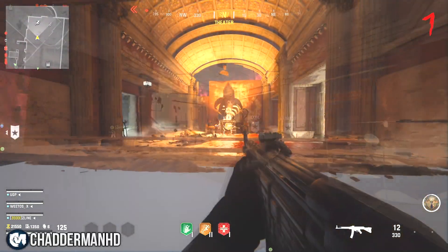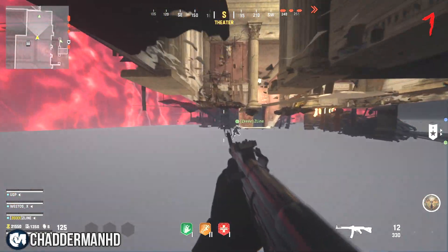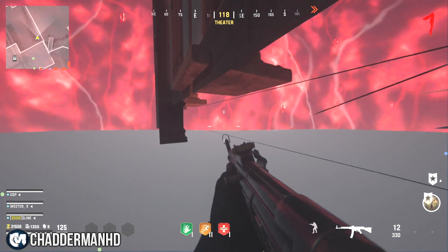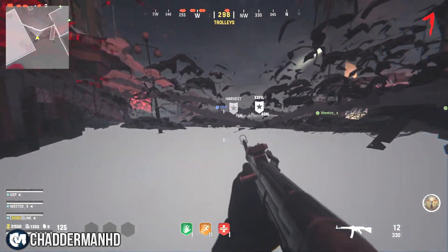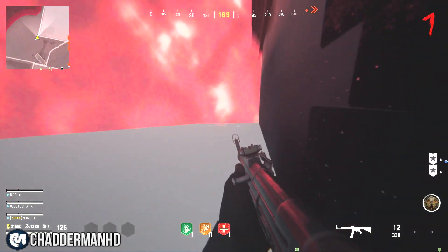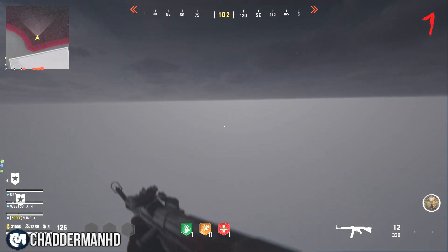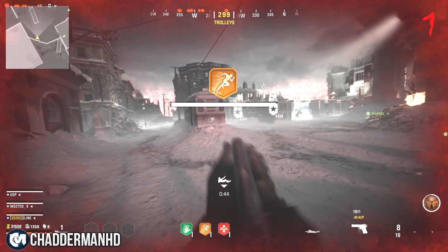To get back into the map from underneath, follow from the stairs, do a run towards this end, go into prone here, then stand up and follow this barrier along the wall until you see this opening. If you go around the back area, you will actually fall underneath the map, and when you fall underneath the map you'll be placed back in. The only downside is that you will be downed, so make sure you have a Self-Revive if you're doing it solo, or get your teammates to revive you if doing it as a team.